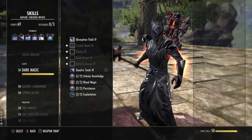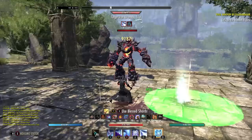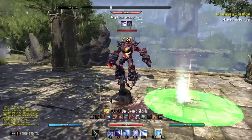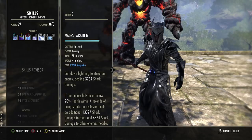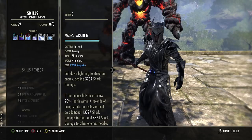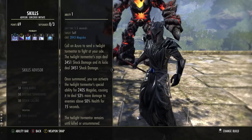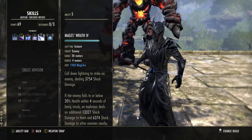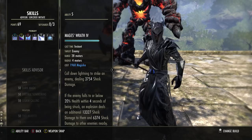Next up is Mage's Wrath, in Stormcalling — the first ability to unlock. Starts off as Mage's Fury; morph it to Mage's Wrath. This does lightning damage to the target but it is an execute — you do not want to use this ability unless the target is 20% or below. If it's already under 20%, it will pop instantly and do extra damage plus splash damage as well. So: the pet you want active above 50%, Daedric Tomb you want using all the time, and Mage's Wrath you want below 20%. This falls off when the execute phase comes in.